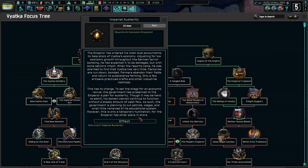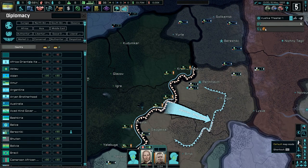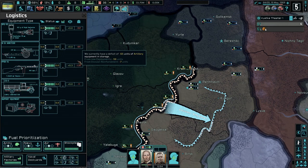Imperial austerity — let's do that one. The emperor has ordered his most loyal accountants to take stock of Vyatka's economy. He was startled to find that Vyatka has very little — factories were run down, bombed, farmers abandoned their fields and returned to subsistence farming. Only a few artisans practiced crafts and other industrial methods. This has to change. To set the stage for an economic revival, the government has presented the emperor a plan for austerity. Though it may be hard to admit, his domain cannot continue without a steady amount of cash flow — the government is planning to cut patrols, wages, and whatever little remained of its educational system. This is only a temporary humiliation, for the emperor has other plans in store.